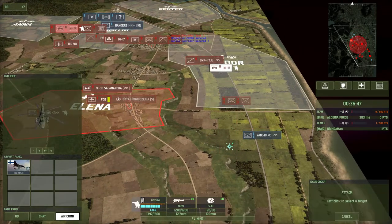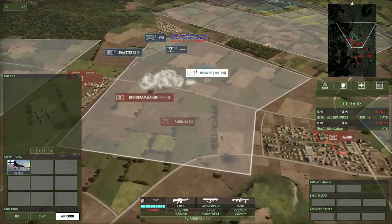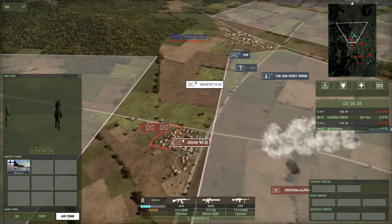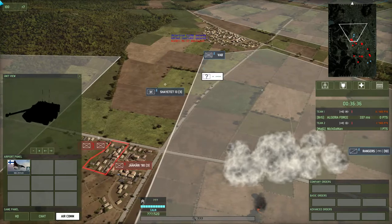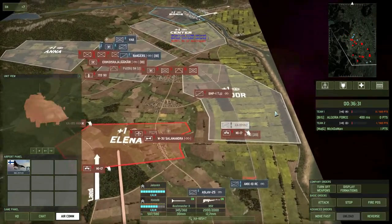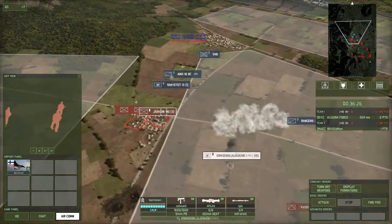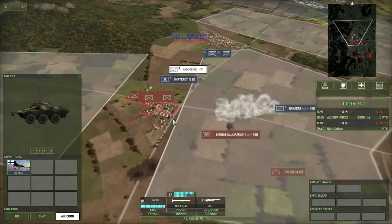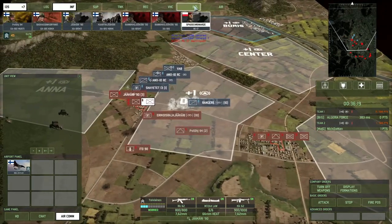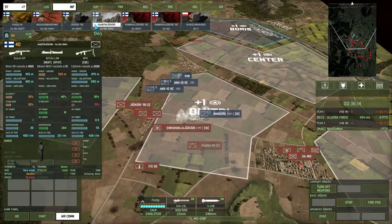AMX-10s. I don't want to bring anything too close, but I'm going to bring that Salamandra over. He does have AA still — he has this Tansim we didn't kill. Might have to use a rocket plane on it, actually. This Salamandra should do fine. I'll bring these infantry back from the town edge. We will get 925.